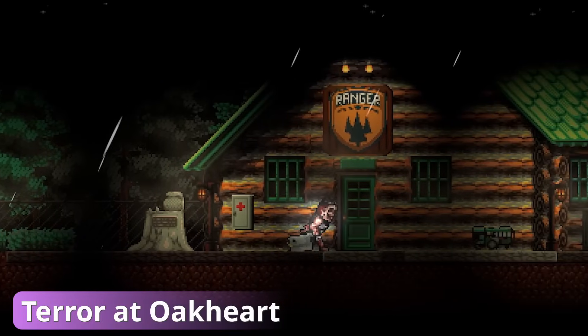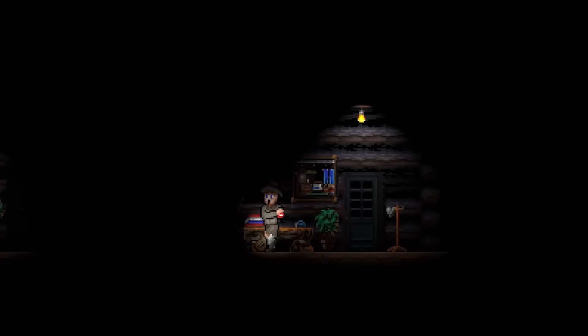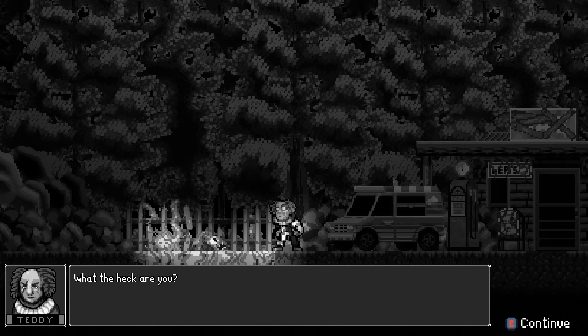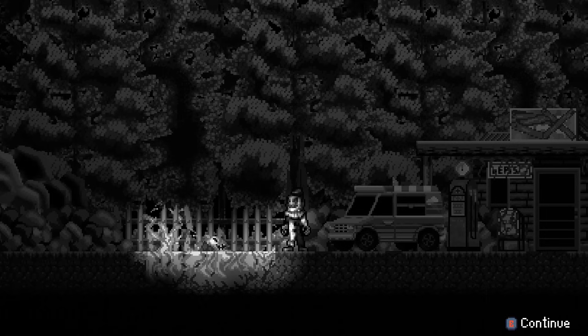Terror et Okard is a 2D side-scrolling horror game inspired by 80s and 90s slasher movies. It was created by a solo developer who goes by Tainted Pact, who has made multiple successful horror games with Unreal Engine. For Terror et Okard, he used Unreal Engine 5.1, and when I reached out to him, he was happy to share some insight on how he made this game and what he thinks about Paper 2D.